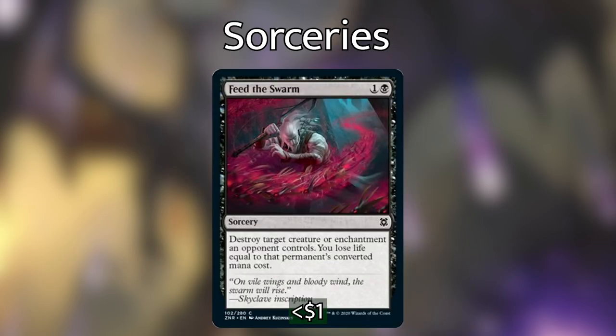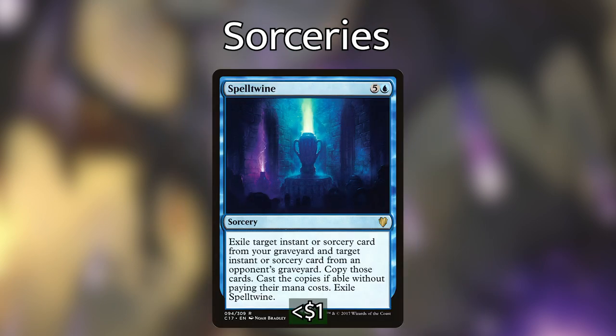We're also playing Feed the Swarm — I really wish this was an instant, but it is enchantment removal in black, so we can destroy target creature or enchantment an opponent controls and lose life equal to that permanent's converted mana cost. The life loss is very worth it as this is one of the only ways in Dimir to interact with enchantments. And then Spell Twine, one of my pet cards — you exile target instant or sorcery card from your graveyard and an instant or sorcery from an opponent's graveyard, copy both spells and cast the copies without paying their mana cost, then exile Spell Twine. With our commander putting cards into our graveyard, we'll almost always get six mana worth of value out of it. We also have Windfall, where each player discards their hand and draws cards equal to the greatest number discarded.